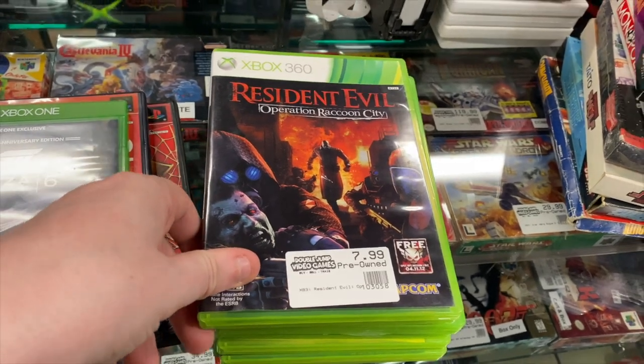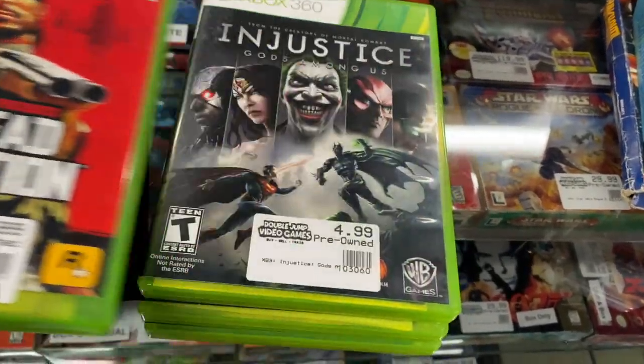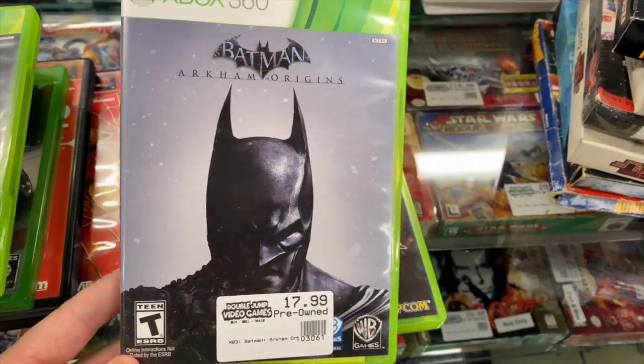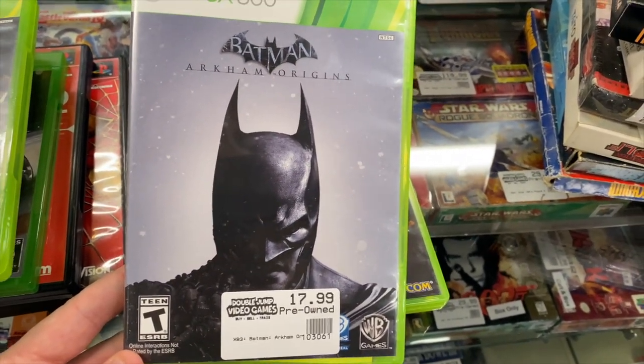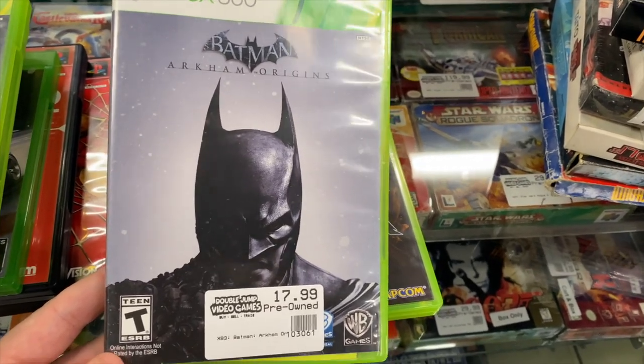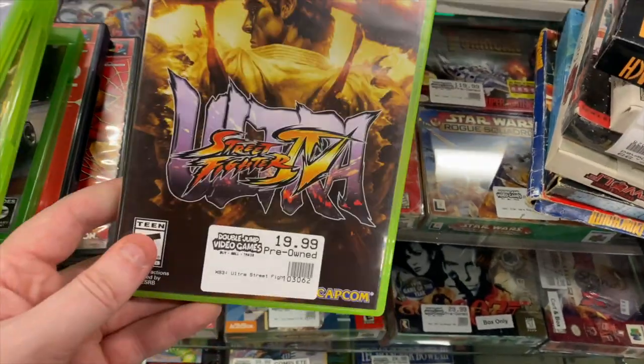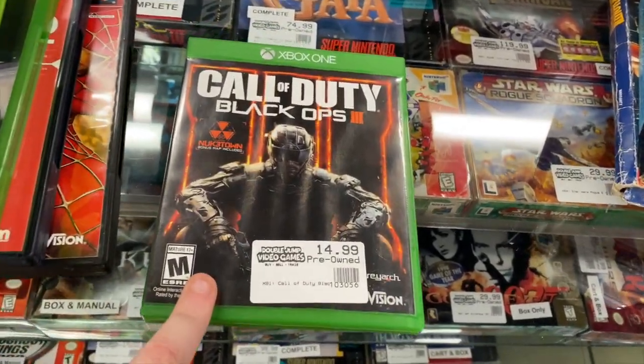We also have Nintendogs Lab and Friends, Spider-Man 2, Dave Mirra Freestyle BMX 2, Forza 6, and Resident Evil Operation Raccoon City. Red Dead Redemption, Injustice - I couldn't believe the price; our system had it at $10 which I thought was high, but I double-checked and it's $18 on price charts. Also Ultra Street Fighter 4 and Black Ops 3.